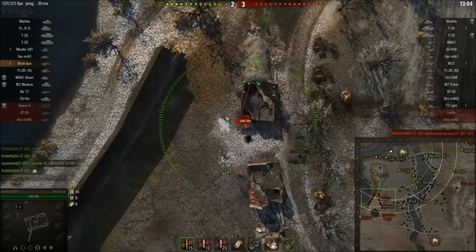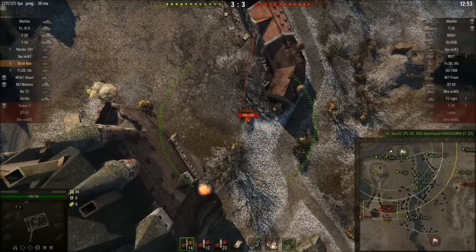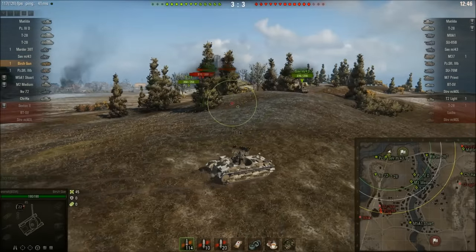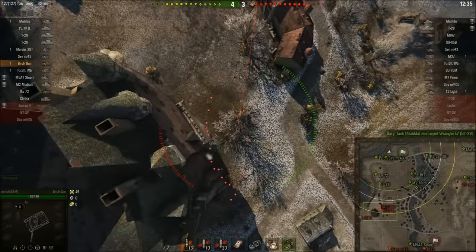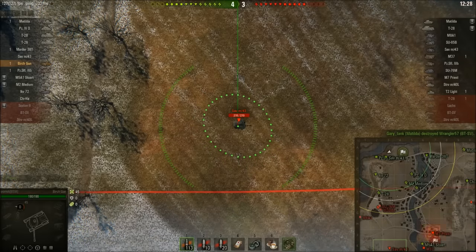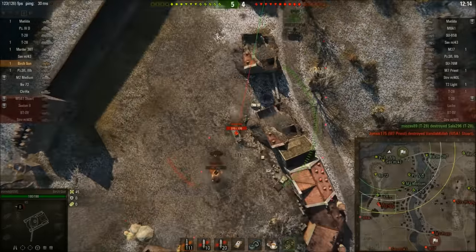We're now under a little pressure on the 1-2 line. Both enemy Matildas seem to be down there, and we don't have many tanks up here. I decide to relocate because I'm not getting shots on these Matildas — they're hidden behind buildings. Still no shot after readjusting. I fire before being fully aimed, but a SAV M43 sitting out in the open — at the very south of the map while I'm in the north — means I put a blind shot in and it hits him.